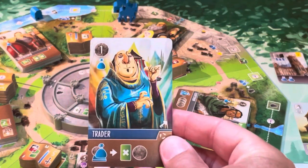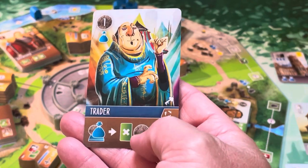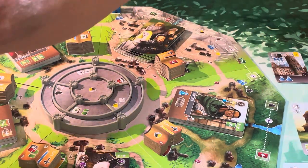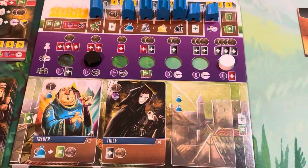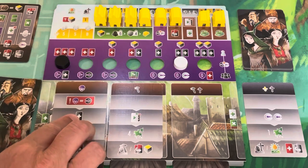For our turn, we're putting the Trader on the board — he gives us a trade icon, and anytime we take the trade action, we can discard a card and gain a coin. He also allows us to move one. We move over here and we're at a location where we can trade two trade icons for a gold. Looking at my player board, I have four gold icons, giving me two gold to choose from.